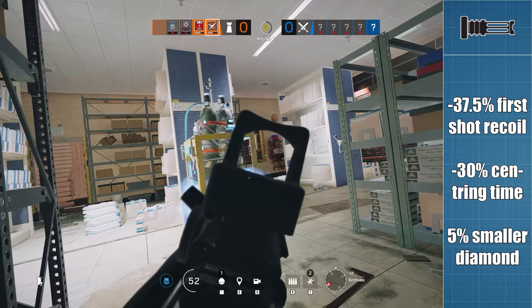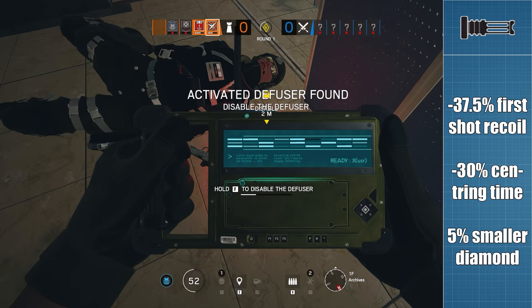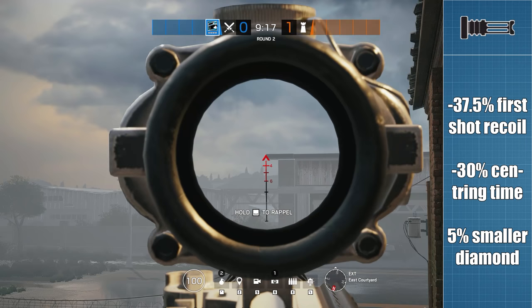The flash hider has a mixed effect on recoil stats — reducing the first shot recoil by 37.5%, reducing the centering time by 30%, and reducing the recoil diamond by 5%. The flash hider is also pretty good at reducing the muzzle flash of your gun. But before we continue, we need to take a moment to explain what each of the stat modifiers means.